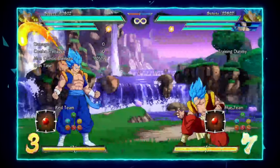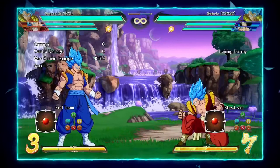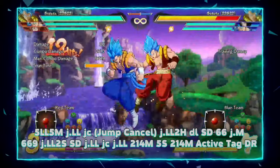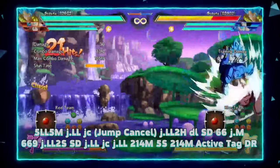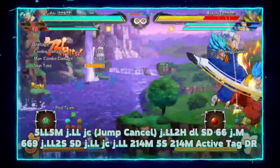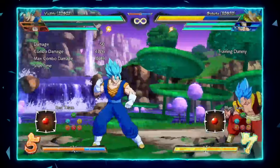If you have access to an assist, you're able to end in active tag DR instead of just doing DR as your ender after the first DP. That gives you an additional conversion opportunity, and this is basically what you'll do 95% of the time.